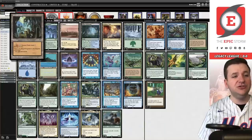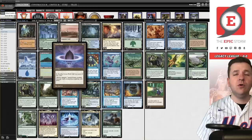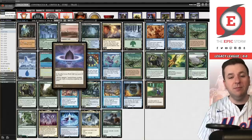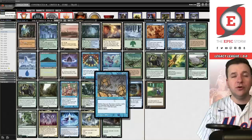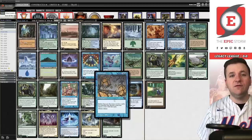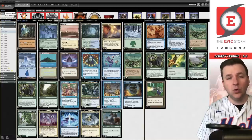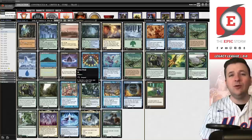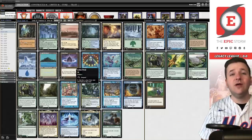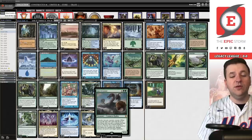Unlike Omniscience, you can actually cast Dream Halls off of things like Ancient Tomb, your basic Islands, and even Lotus Petal, so you're more likely to execute your combo — pretty sweet. But the restriction is it shares a color, so you can't discard a Lotus Petal to then play Emrakul, the Aeons Torn — colorless isn't really a color. So there are no copies of Emrakul in this video.